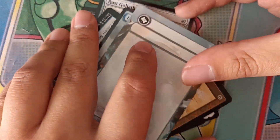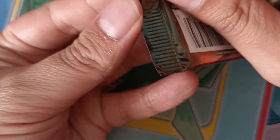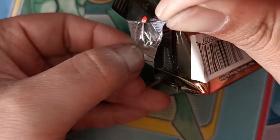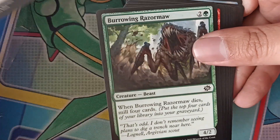Stasis Coffin, Ramos Dragon Engine — Mythic Rare! Retro Schematic Thingy, Overwhelming Remorse.